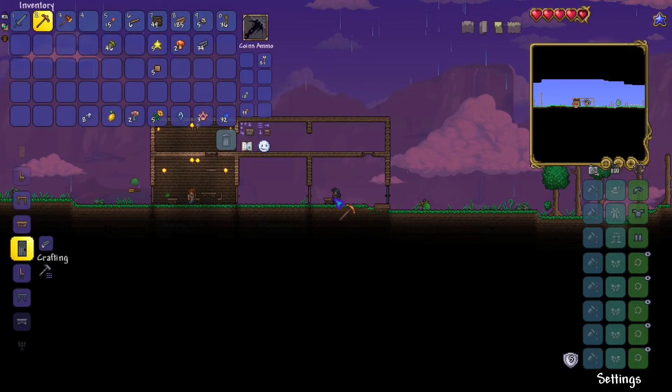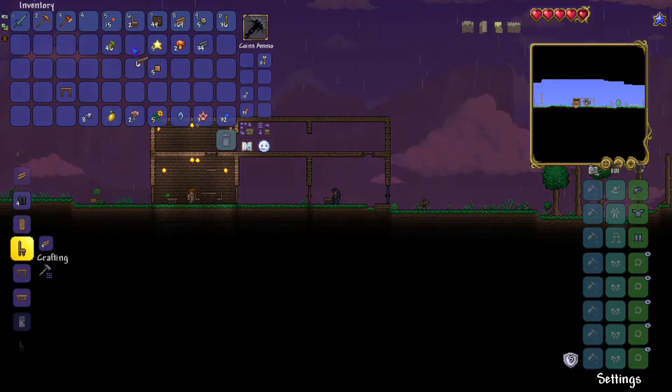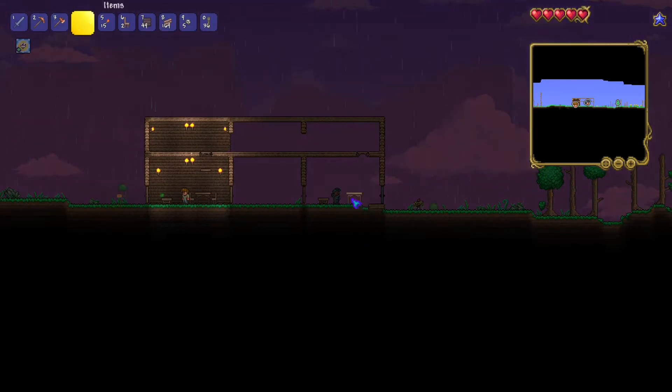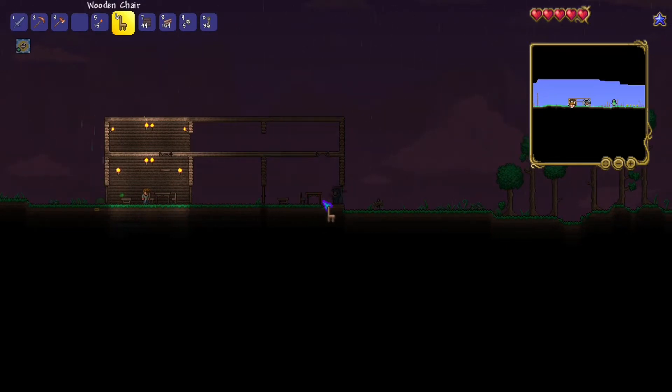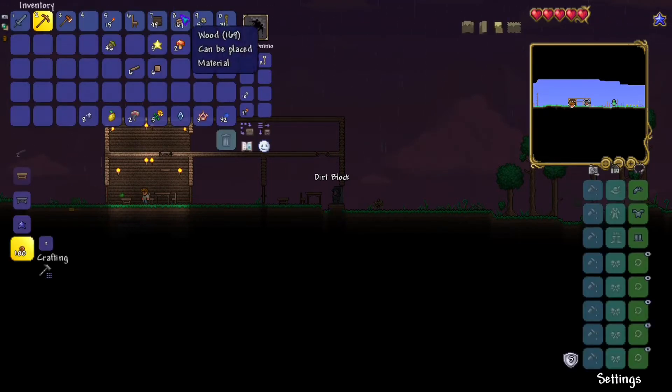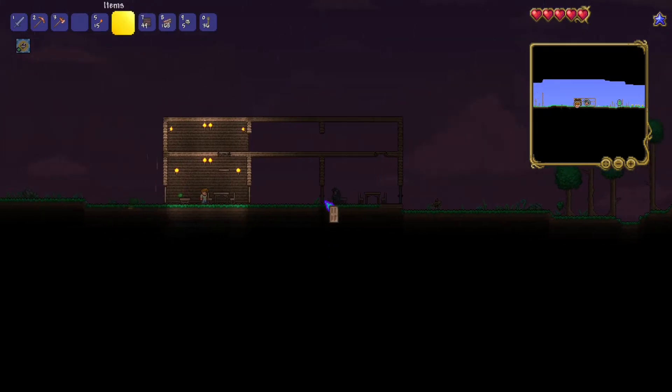So anyway, I'm just gonna put a table and some chairs here so that someone can come to this house. In case you don't know, if you put chairs and torches — basically, if you build your house in a specific manner — NPCs can live there and they sell you stuff. That's pretty much what there is to it. Putting walls down is like the most boring thing ever.